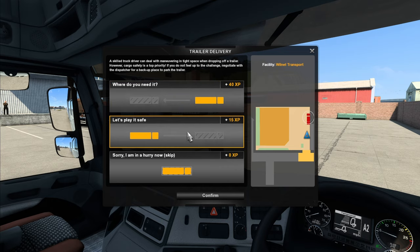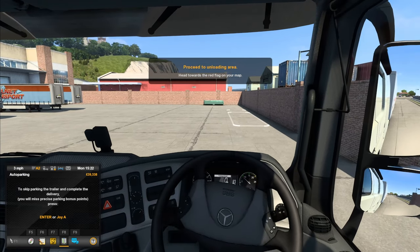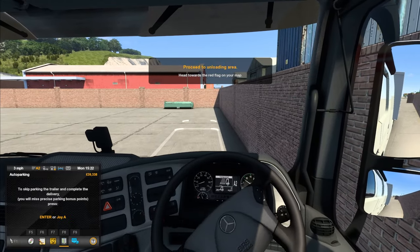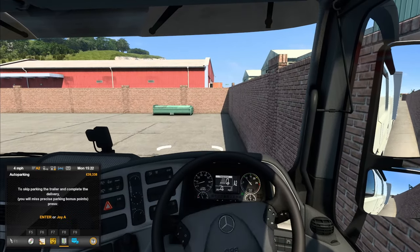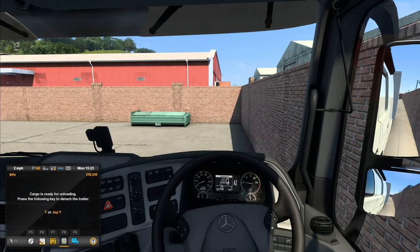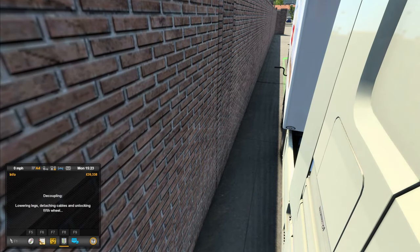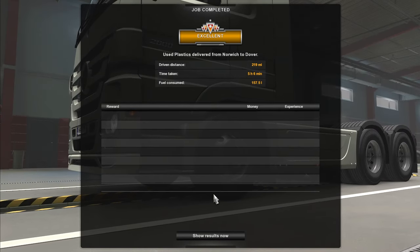We'll go with the symbol — confirm. Right, park our load. Get in son. Pretty good there. Unhitch — job done mate. Excellent.